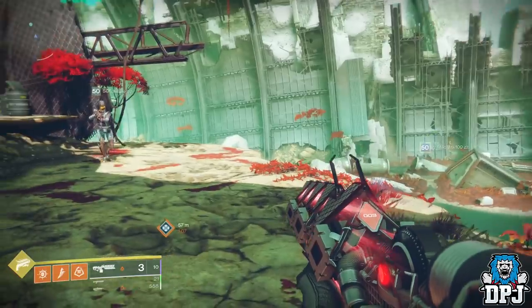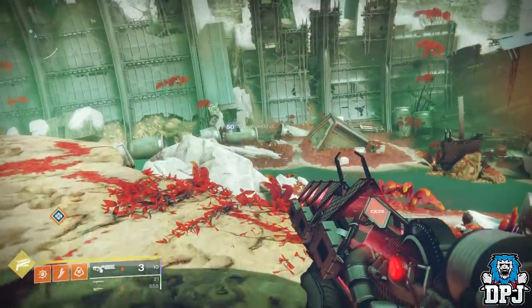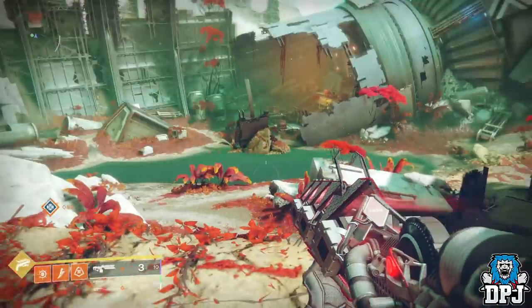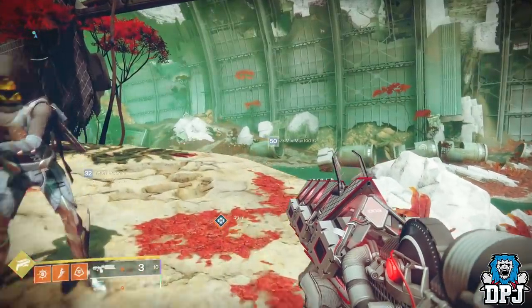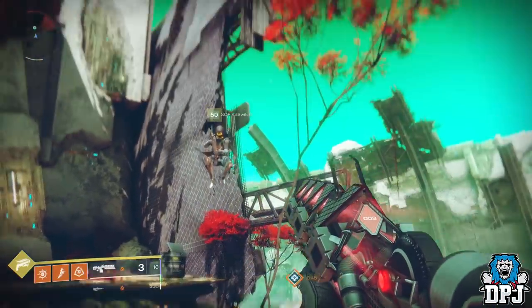Now we know the Sleeper Simulant is already a big pain in the ass within Gambit. I know it's being nerfed, but this glitch I'm about to show you guys not only makes the Sleeper extremely OP — not just in Gambit, but also in normal PvP. It also makes any other weapon you charge incredibly OP. The glitch basically eliminates charge time.